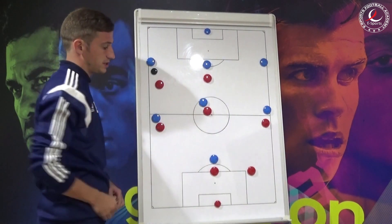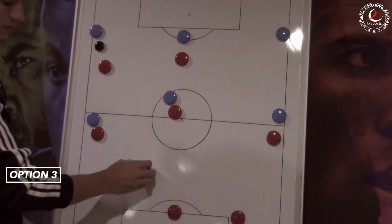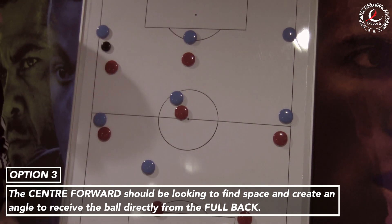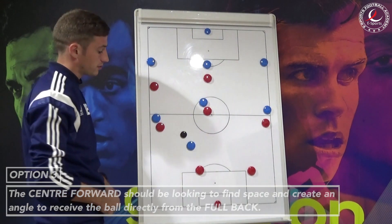If the centre midfielder is pressed up and that avenue is closed off, we're looking for our centre forward to come over into this area to create that diamond shape again, for that ball straight into the centre forward.